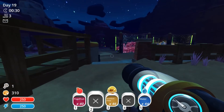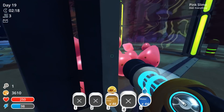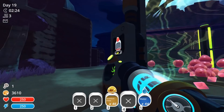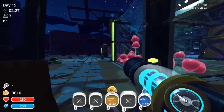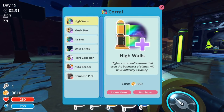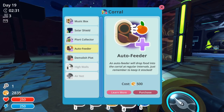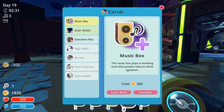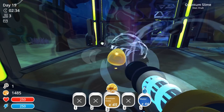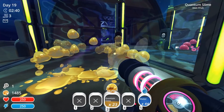I think we have enough to upgrade the pen. I've been watching the pink slimes eat and they're doing pretty well — I have their settings right. I might need to go higher if I get more pink slimes but it should be fine for now. Let's get some high walls, an air net, auto feeder, a plort collector, and why not a music box — these are very ancient slimes that deserve the best!